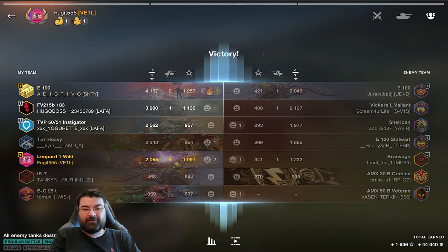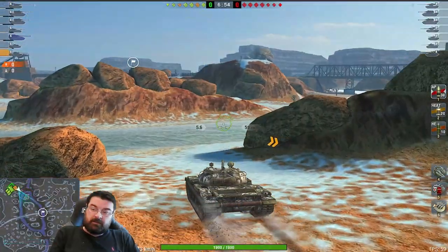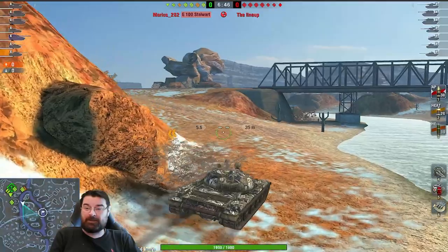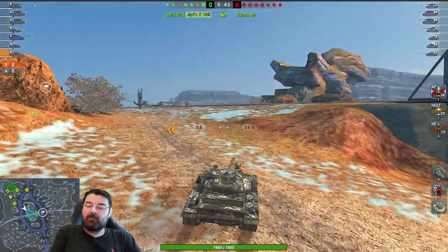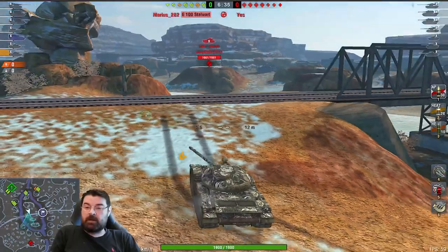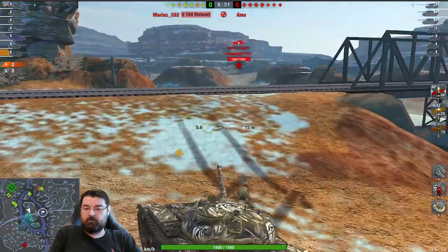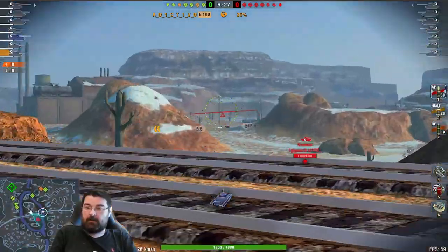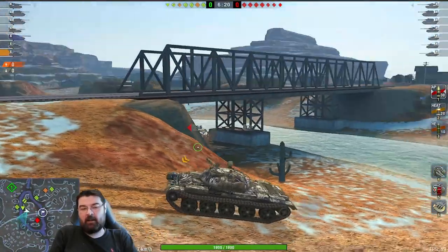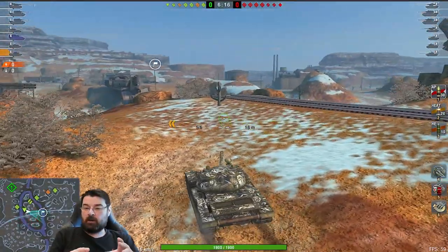I jumped into the T-62A thinking I was just playing like a muppet in the Leo and it's just not working for me. Maybe I'm over-reading all these mediums. So I jumped into a T-62A straight after playing the Leo, and here I am on Canyon. I'm going to the middle only to spot because I don't have the gun depression. I found the T-62A a lot more responsive, a lot more accurate, and the gun handling a lot better than that of the Leo.